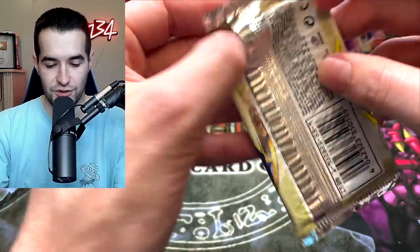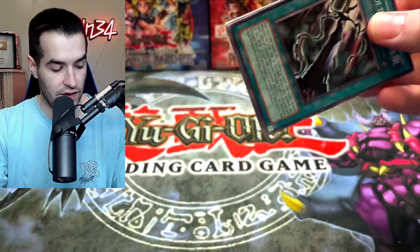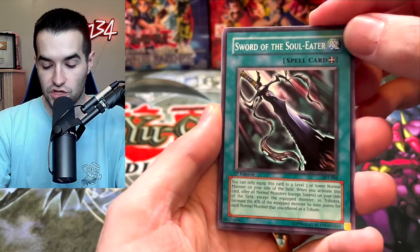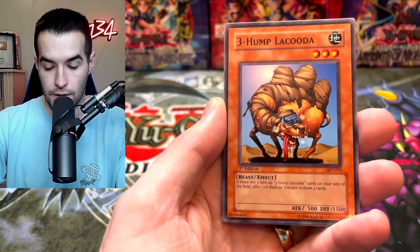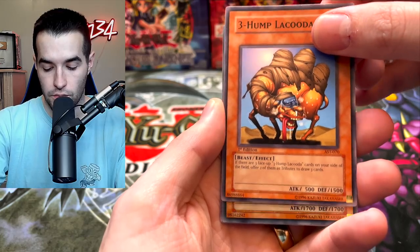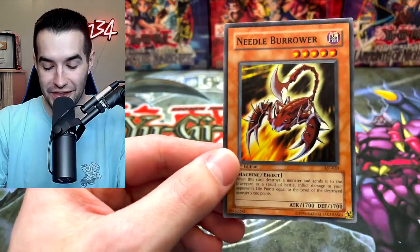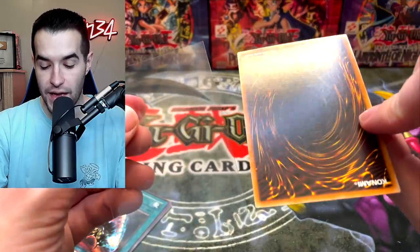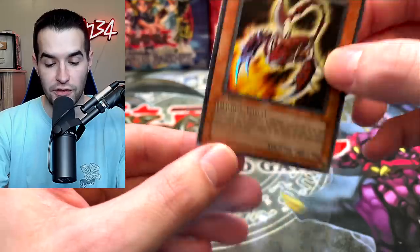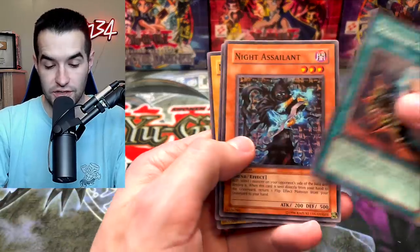Time for Ancient Sanctuary. So far nothing much — well we did get Night Assailant, I guess that's something. We've got Sword of the Soul Eater, Nubian Guard, Backfire, Three-on Placuda, and then a Needle Burrower — I always pull the Needle Burrower every time I open this set, but it is a super rare so we cannot complain. The back looks decent and the centering is better than usual when I pull from this set. We've got Monster Gate and Knight Assailant — it's always after Monster Gate.